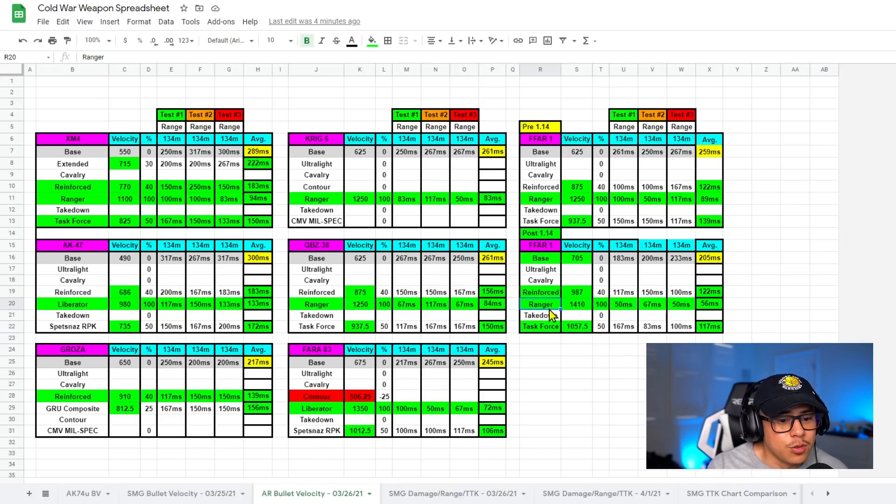The ranger barrel would be the number one choice because it gives you the fastest possible hit detection. The reinforced barrel isn't really the barrel to use on the gun because most of your engagements are going to be within 38 meters anyway. If you're going to be trying to engage beyond 40 meters, you're going to have a couple of problems: number one is the recoil control, and number two, you're going to run out of ammo fairly quickly before you even have a chance to adjust your shot and kill your opponent.